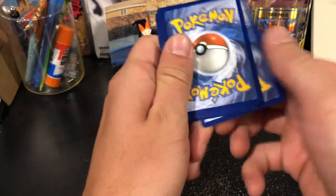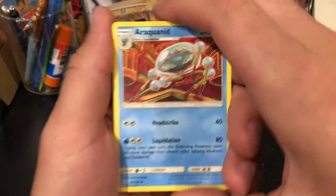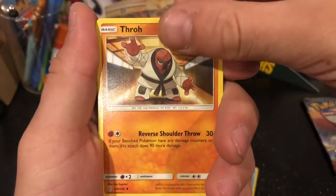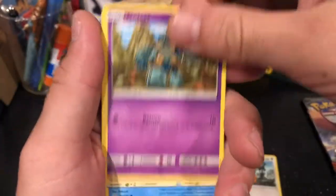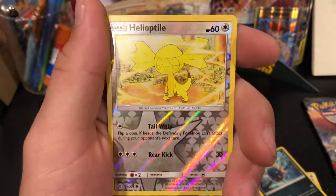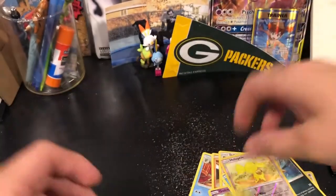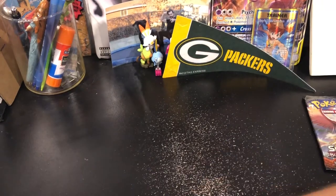Let's open a Cosmic Eclipse — let's keep this look going. Fire, metal energies. Araquanid — however you want to say it, it's a bad card. Pre-evolution of Araquanid. Carvanha — didn't we just see this card? We got a reverse holo Heliolisk on the end. Cradily — I don't know, let me push these to the side.